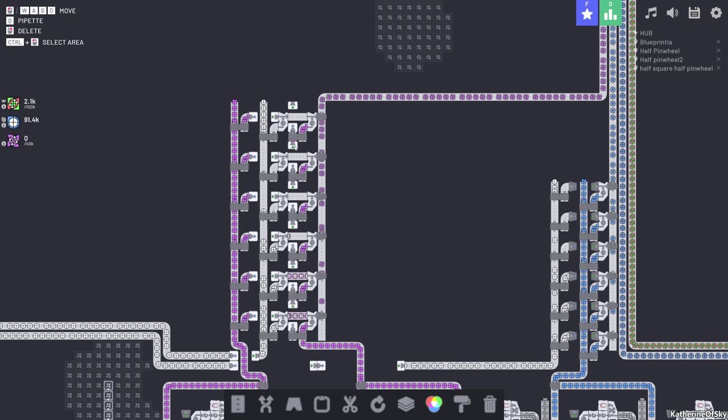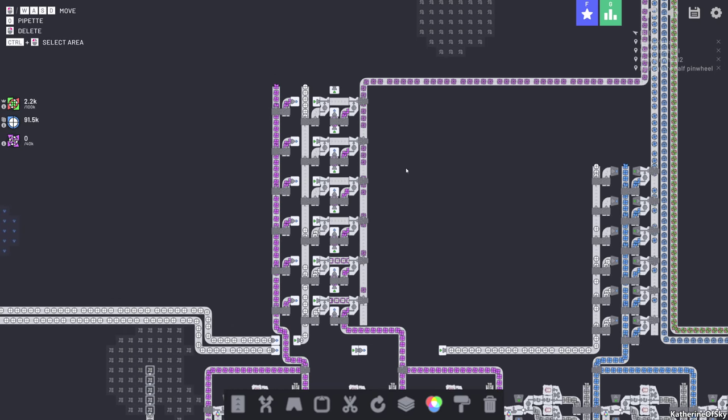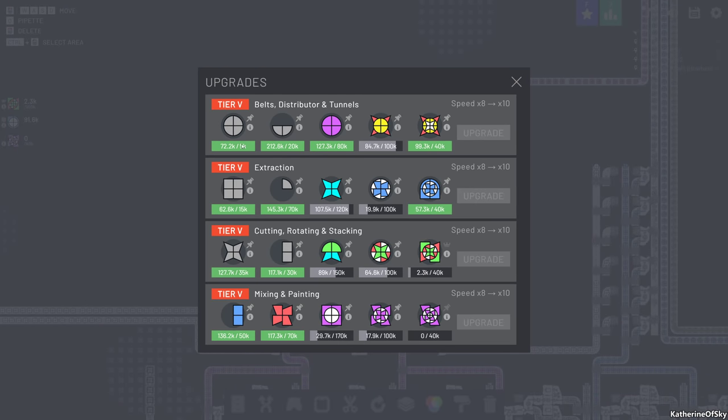Greetings and welcome back to Shapes.io. I'm Catherine of Skye and I just love this game. Before the episode I was looking at all of these things to see where we're deficient — we need 100,000 of these for tier 6. These are where we are most lacking, so I want to figure out where we can improve these processes and also start up this new one with a center white circle.